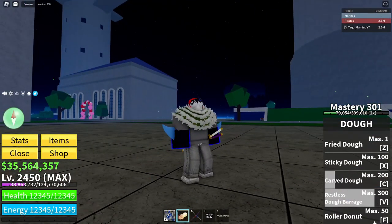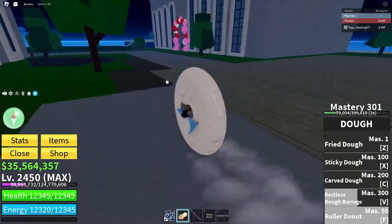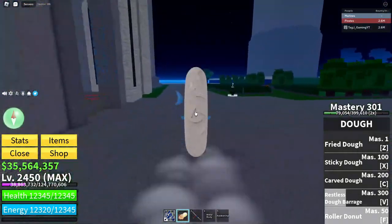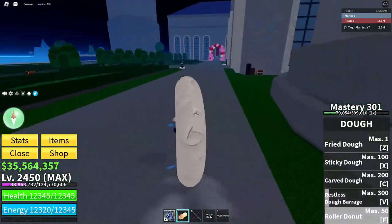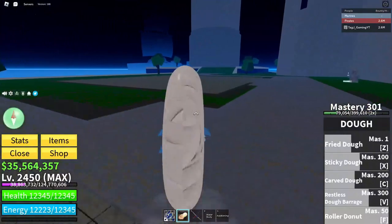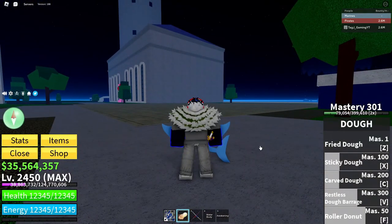At 50 mastery you get Roller Donut, which is exactly what it sounds like — you become a donut and start rolling around. It is definitely quite useful for getting around, and yeah, that's really it for the unawakened Doe. Let's get on to killing some NPCs to show the damage.